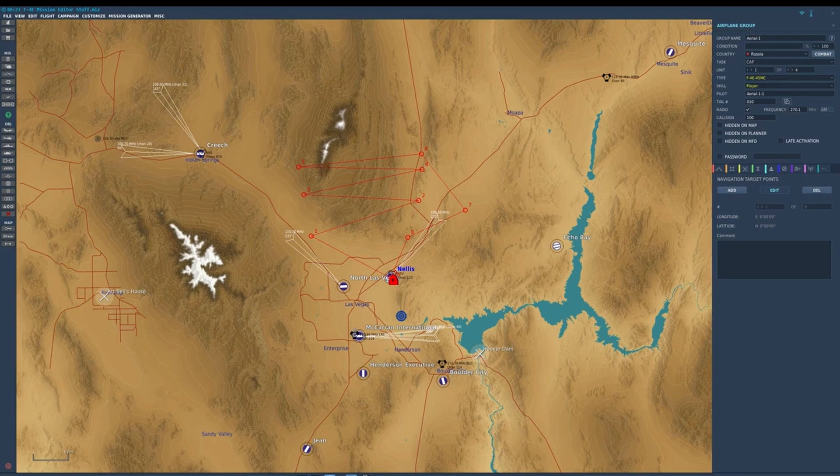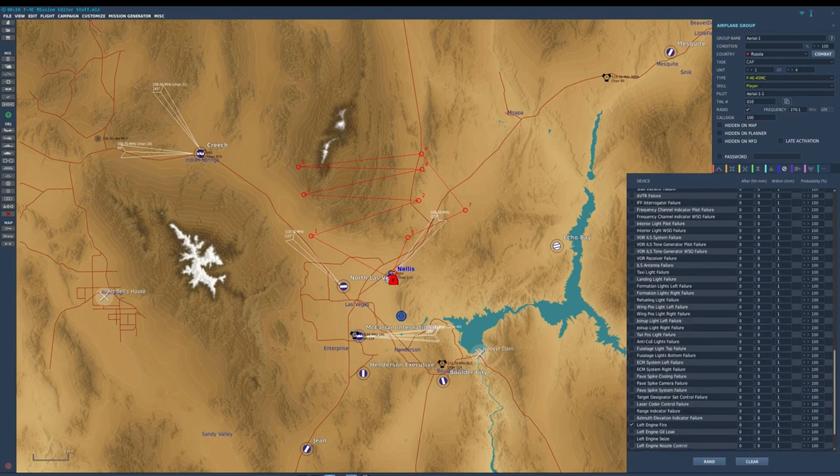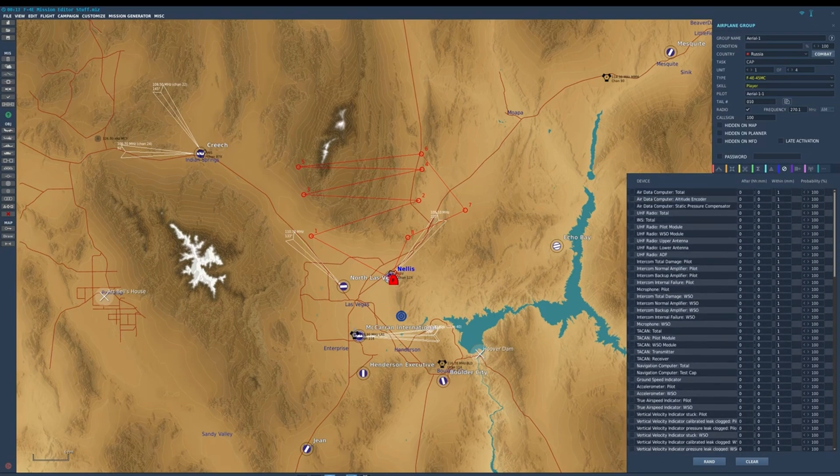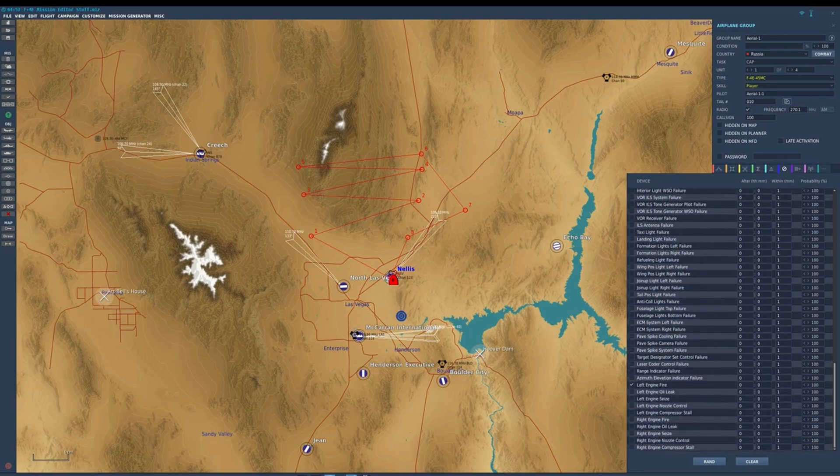The next tab over is something I am very, very impressed with — it's the failures tab. Every aircraft has this, but on release look how many failures you can trigger. This is probably the most extensive failure library in any aircraft I can think of right now in DCS, and it's available at launch. Some aircraft have been out for a while without this. The most granular setting normally available is 100% chance within one minute, and I've asked ED to let us be more precise with instant or within five to ten seconds — but this hasn't changed.